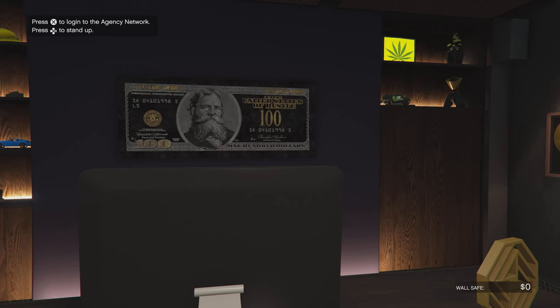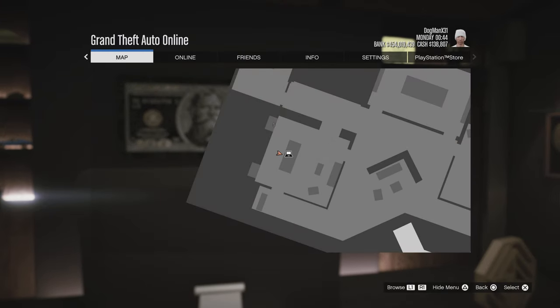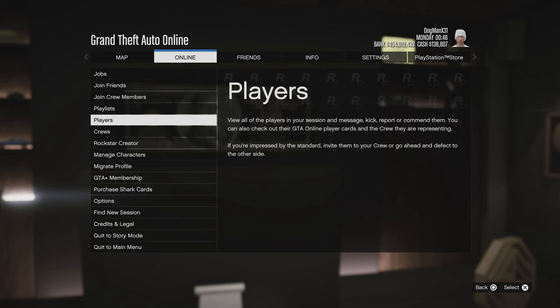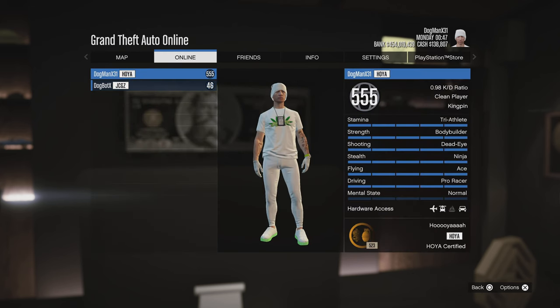Hey, what's happening! Dogmanx here, and today I want to talk about crews. I want to get into the crew rank and what it all means. When I first started trying to join a crew, I had no clue about the crew rank or what it meant. I came up with my own little idea, but it is broken out — I'll put some links in the description. As you can see here, there's my crew rank.